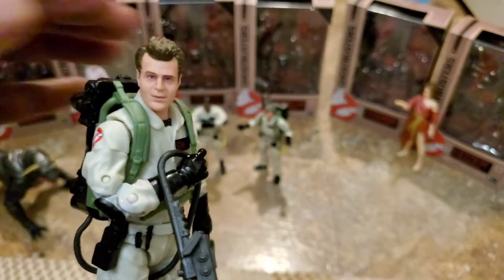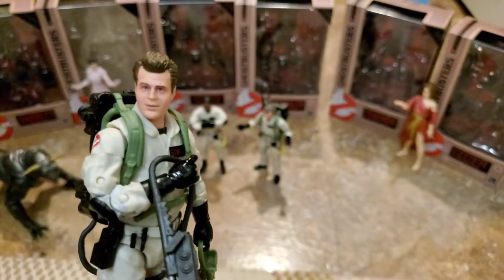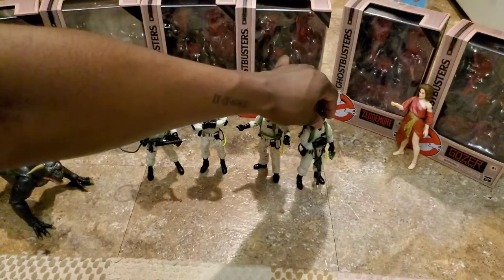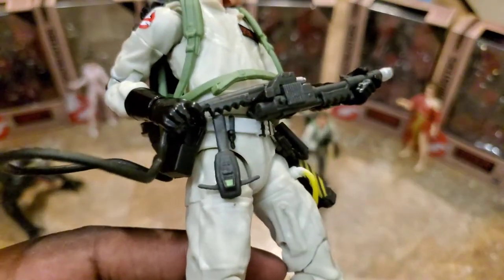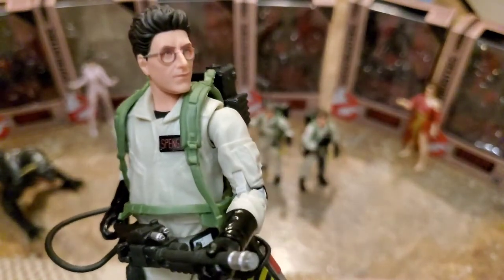This is definitely not his hairstyle either. If you go back and look at part one of the movie, it's close to this but it's more poofy. Watch the promo pitch for Ghostbusters — with him and Bill Murray talking in front of the Ecto — his hair is a lot poofier. And even in certain scenes in the movie, I honestly do not remember that hairstyle. You know who this guy looks like? It doesn't look like Dan Aykroyd — it looks like the dad from Home Alone. I already went over the proton pack when I showed you guys Peter.